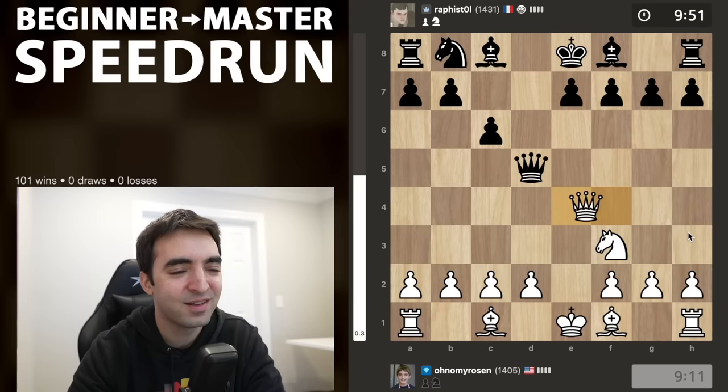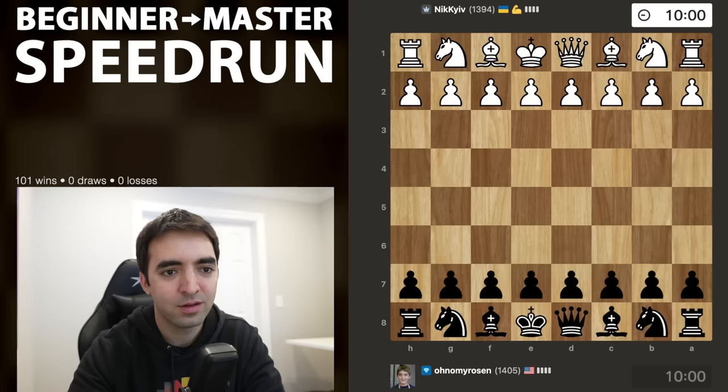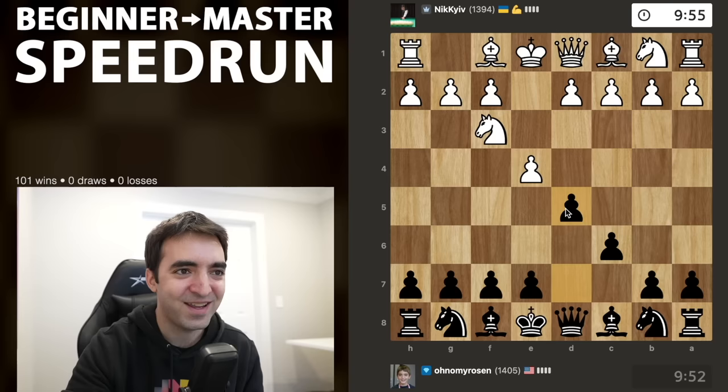A good start to the episode — I've officially broken 1400. Let's keep it going and play another game. Playing nikiev. How about I play a Caro-Kann — I'll play the same opening my opponent just played. Are we going to see a Two Knights? Are we going to see an Alien Gambit?